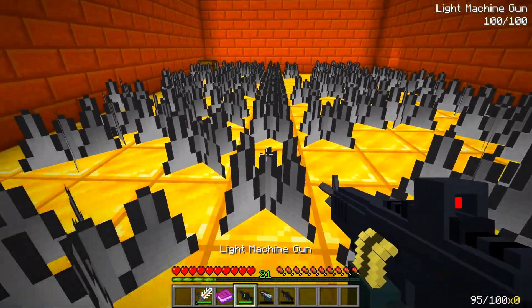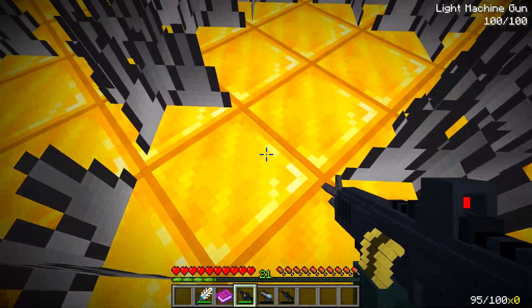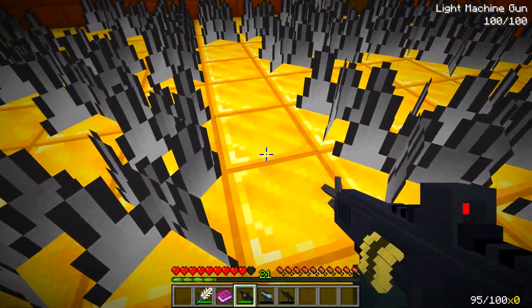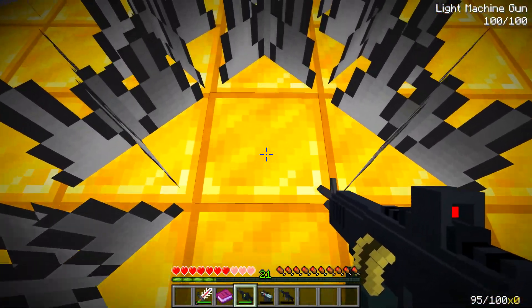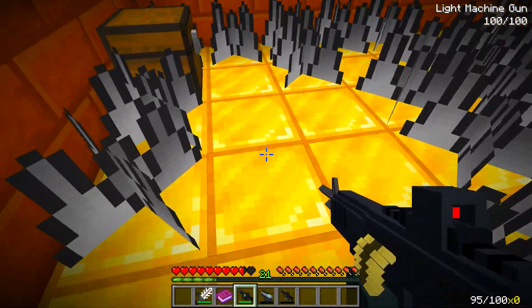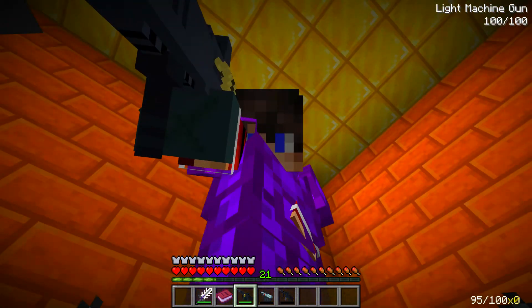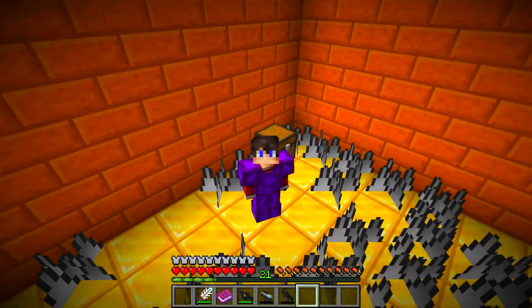We need to go through the test carefully. There's a very large number of spikes here — it is necessary to pass these tests as accurately as possible. There is a chest over there — let's try to go to it and see what's hidden inside. The spikes — it hurts a lot from these spikes. But we have armor here! Look at the armor we have. Just handsome — look how handsome I am now in purple armor!